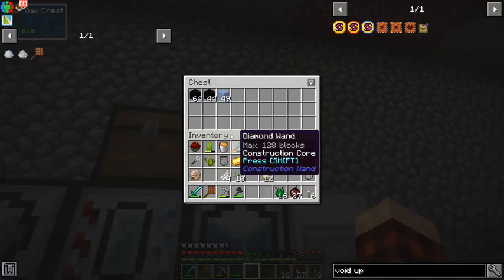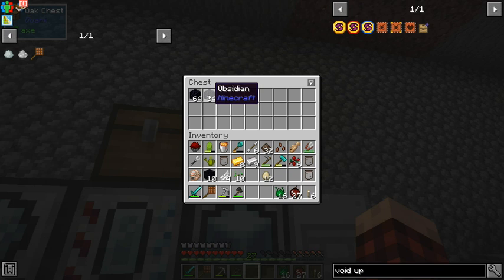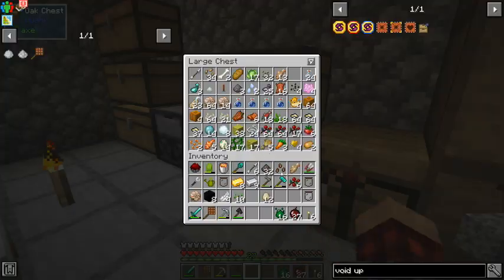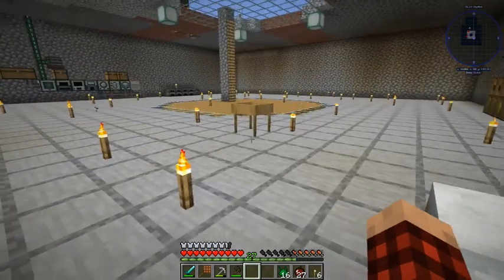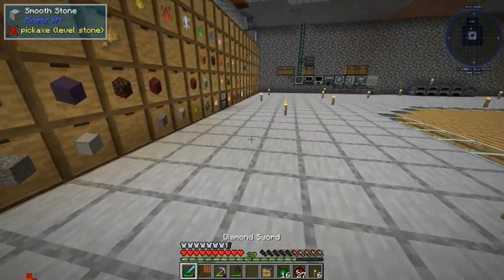If you don't know what a void upgrade is, it's just a way to void items so they don't keep stacking up. We just need eight of these obsidian pieces. We also need a mob upgrade — I think we used them all, but we do have one. Let's grab that, put this in the middle, go around the outside with that, and we get our void upgrade.